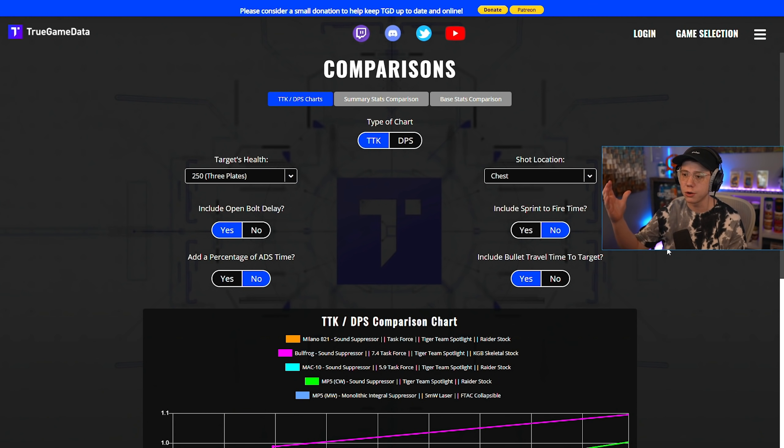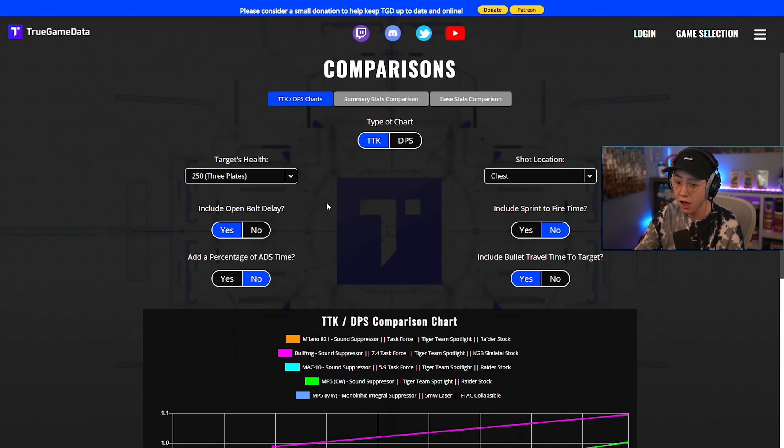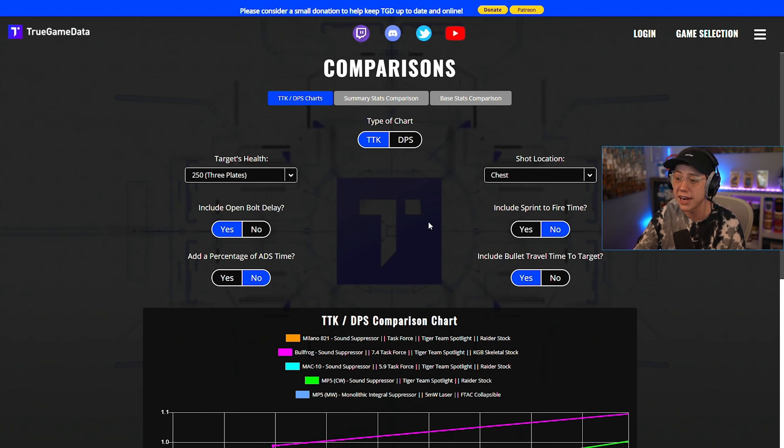The first thing I want to look at with the Milano is just the general stats — how it competes against other SMGs in the game right now. We've got the basic setup for pretty much every meta SMG: the Milano, the Bullfrog, the MAC-10, both MP5s. On pretty much every Cold War SMG you're using the sound suppressor, the Task Force barrel, the Tiger Team Spotlight, the Raider Stock, and usually a magazine as well. The Modern Warfare MP5 has a slightly different setup, but you're going for the same things: extra range, sound suppression, more mobility. We're looking at 250 health and chest shots here.